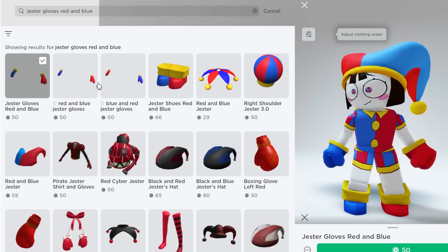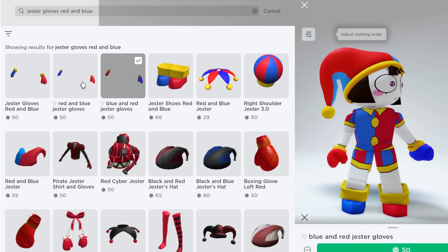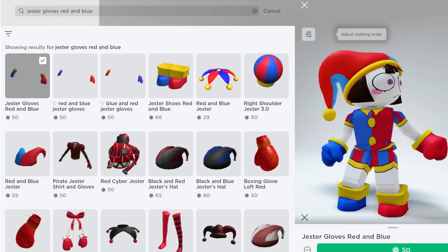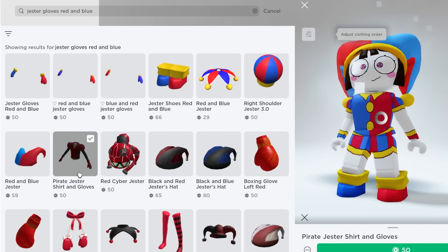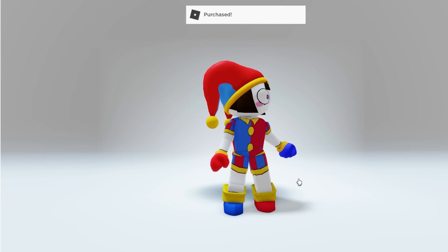There we go — oh my gosh, this is so good! This one is smaller, this one is cute too. This one is kind of perfect. Let's see — this is the other side, and this one is the huge version. It kind of matches the shoes but they're a bit too big for Pomny. Our right hand is blue and left is red — this is perfect. We got Pomny!